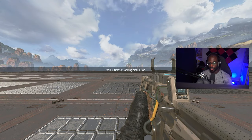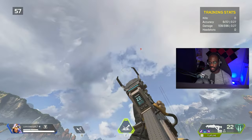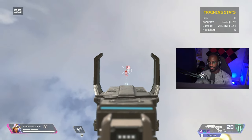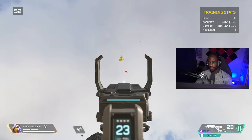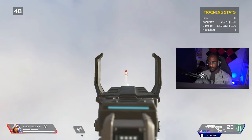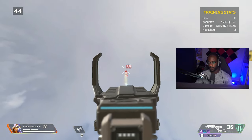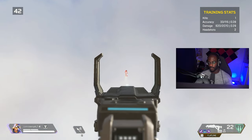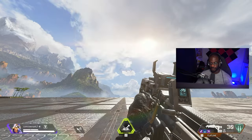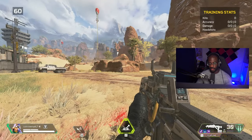Let's go over the last few scenarios. The Valkyrie one — she launches up in the air and you try to get the kill. Pretty simple.